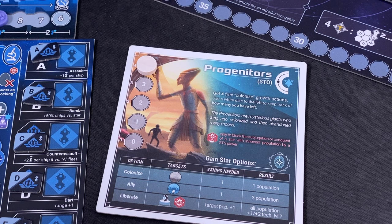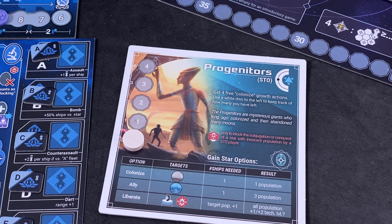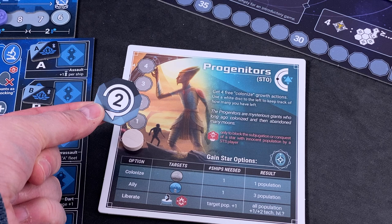The special ability of the Progenitors gives us four free colonize/growth actions throughout the game — for each one taken, we put a marker down here. Apart from that, I think the scoring table is basically the same for all civilizations, though there could be some outliers since I haven't checked all 17. So yeah, with that, pretty much endless replayability.